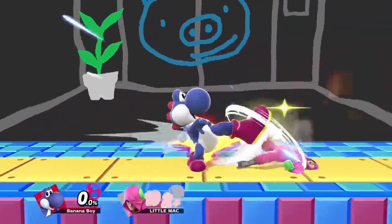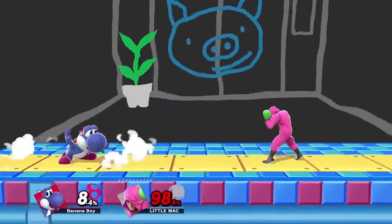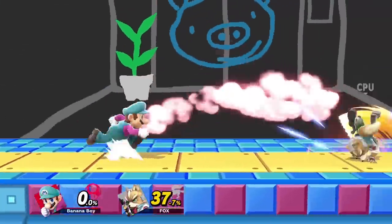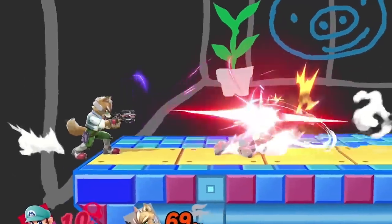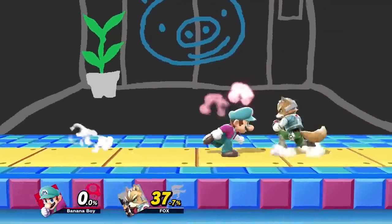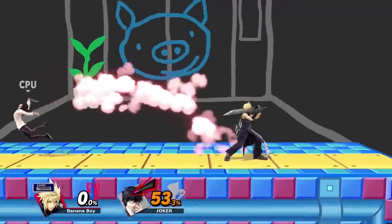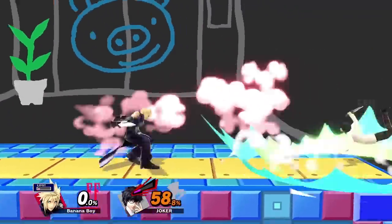It's important to get into this position as fast as possible. If you're too slow, you may not be able to punish the option they choose. Unfortunately, some moves that set up tech situations have too much lag and won't allow you to get into position quickly enough to get a guaranteed punish. So you can't really expect a tech chase with any of those attacks. The most prominent examples of these are smash attacks. Still, a lot of other moves are viable, like a good amount of tilts and aerials.